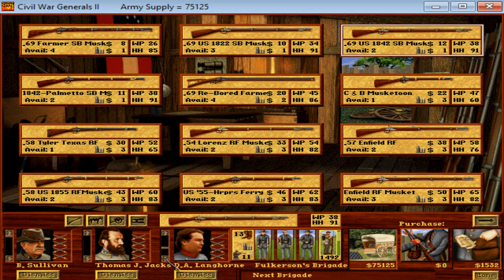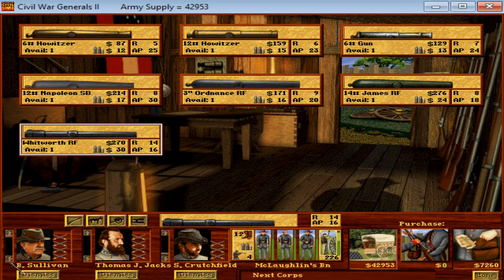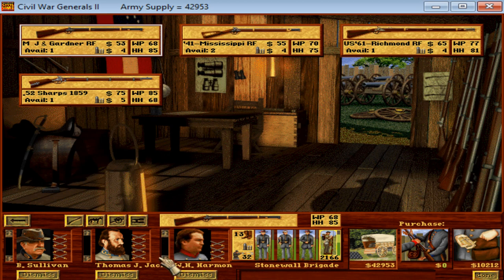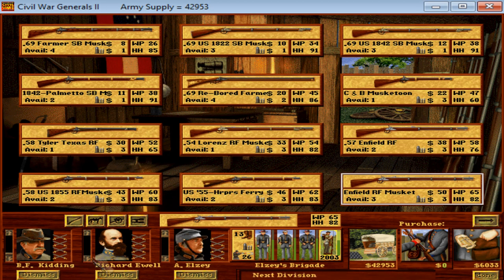The next unit is Fulkerson's Brigade of 1,400 men. If we go with the Lorenz they'll cost $32,000, so we'll have $43,000 left. We'll go with the Lorenz as well — that's going to bump their firepower up to 15. So that's all the units in Thomas Stonewall Jackson's command; his division is now entirely armed with Lorenzes or better. If we move into Kitting's Corps — who the hell are these guys? BF Kitting? First Corps commander, doesn't even give him a rank.